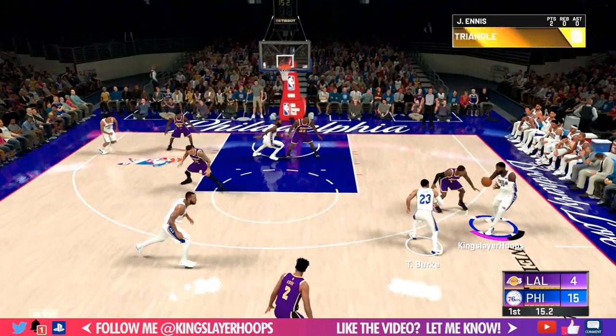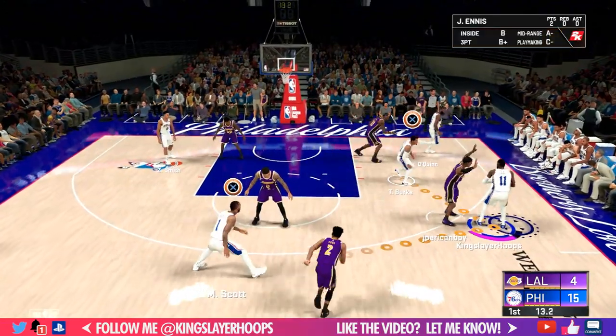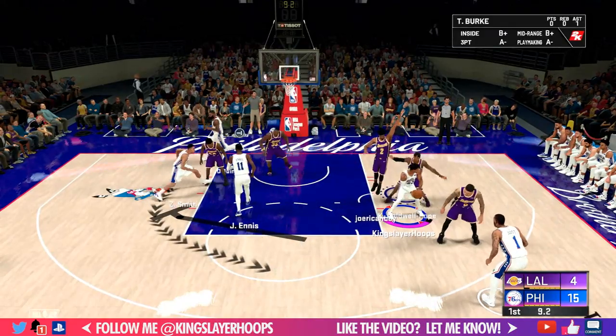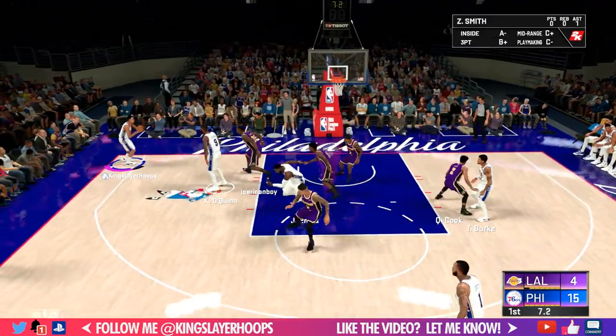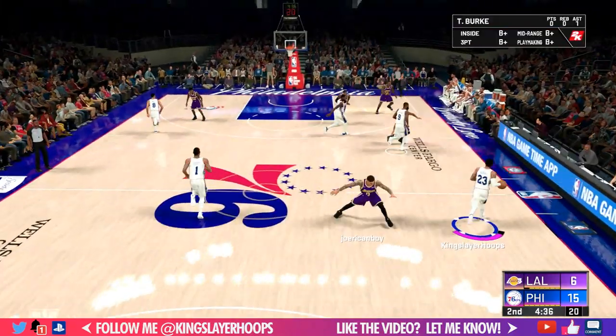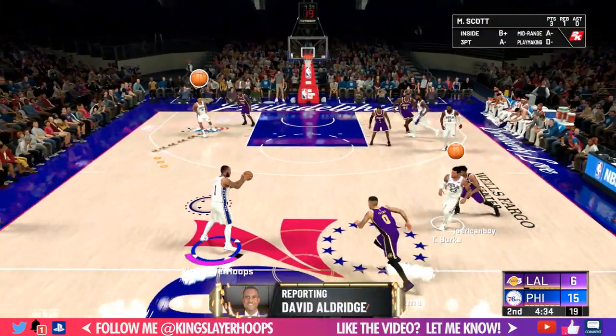The triangle offense is clicking early — we're up 15 to 4 as the first quarter winds down. We get it into the post and they try to double team, so we hit our man in the corner. He should have knocked that one down, but it's still a nice shot attempt — we feel good about that.